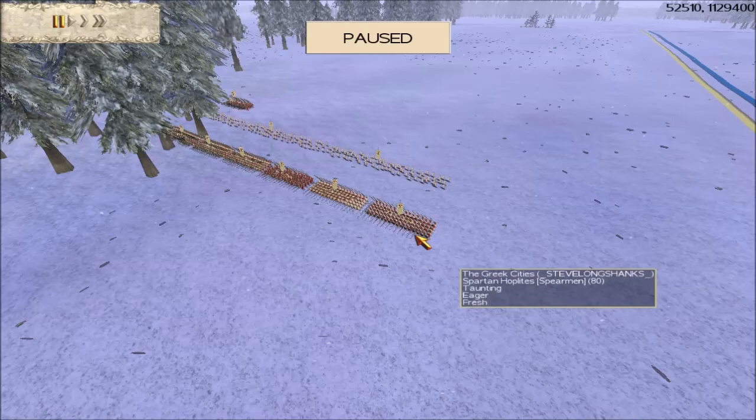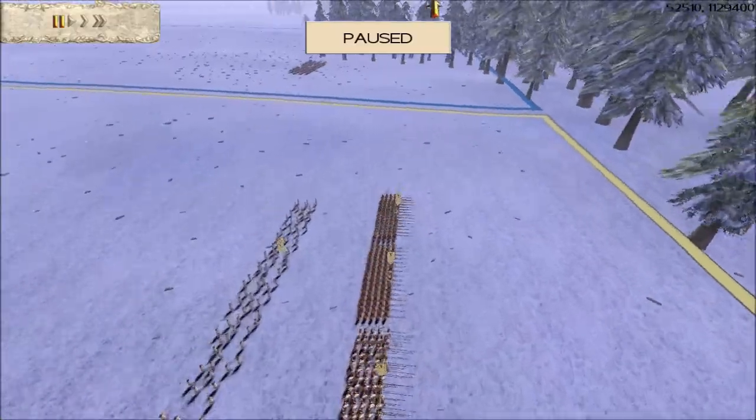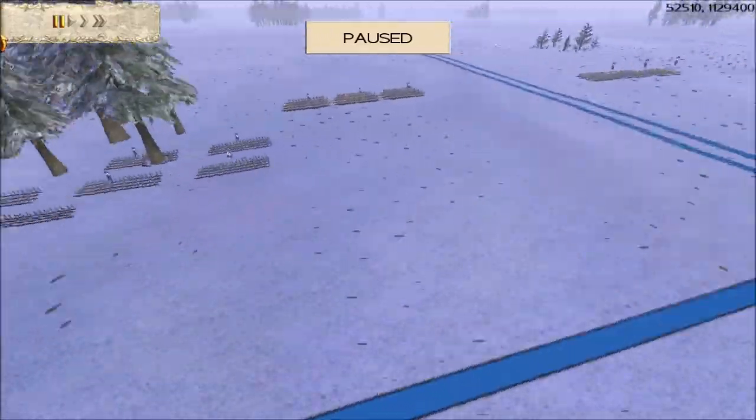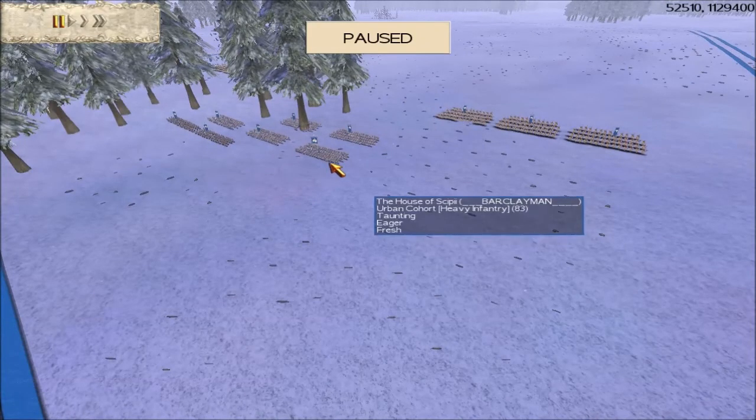Our first teammate is Brother Remember Steve Longshanks and he has got 14 Spartans and 5 cheap short-range archers. That's his faction of choice now and he's become very good with them. Our second teammate is Brotherhood Member Barclay Man who has brought the Rome Scipio faction. Barclay Man has got 12 infantry, 2 archers and 6 cavalry.